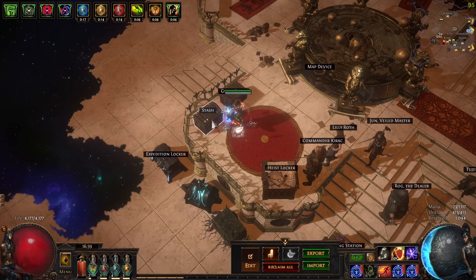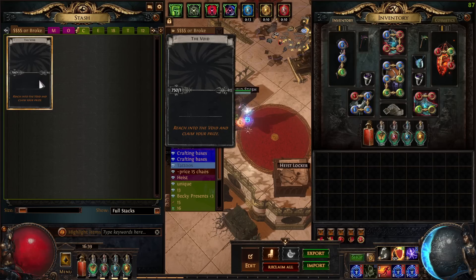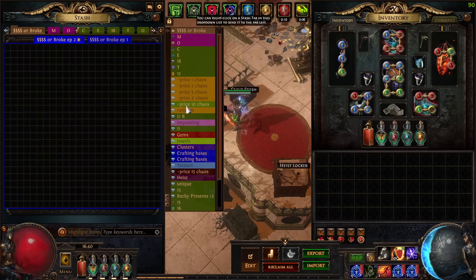Alright, in this episode we are going to be continuing with the next 250 voids. I will of course be storing all the items in a stash tab and go over what we got at the end of the video. Here's hoping for some big hits! I will also be providing timestamps in the description below for whatever interesting pools we might be getting.